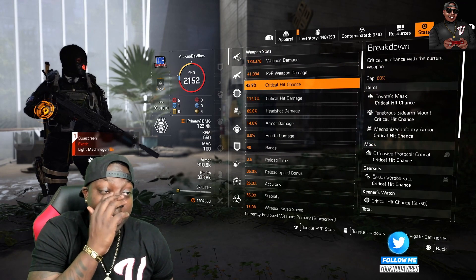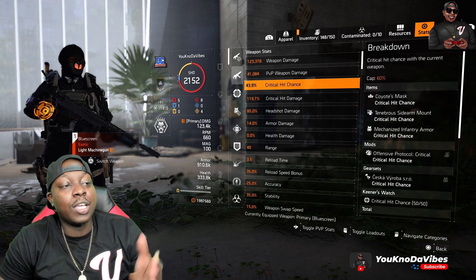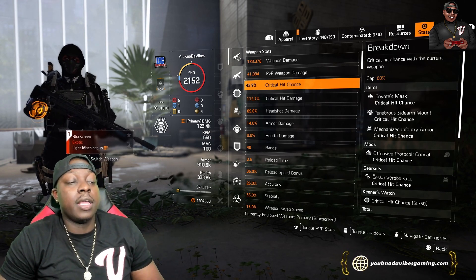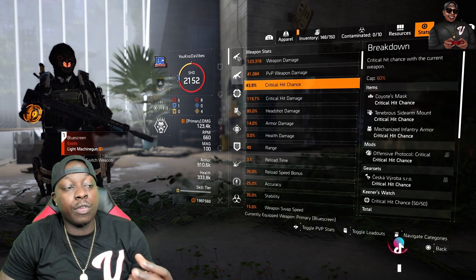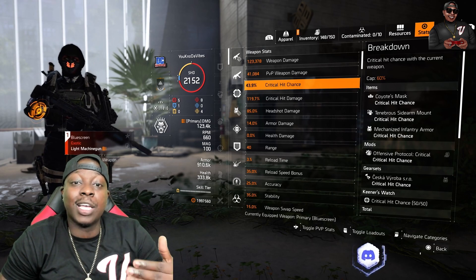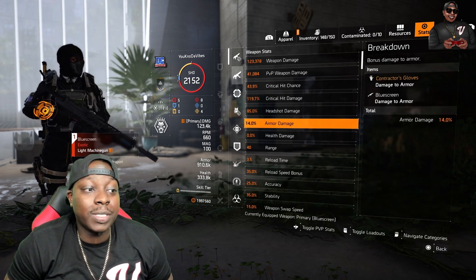For the stats — I'm going to have 43% critical hit chance. You don't really need to max this out, because you're going to be running Coyote on this build. Now a lot of people are running the Blue Screen with the Bow mask — I'm not sure why. The Bow mask does not spread status effect. People have been using the Bow mask with Eclipse, Bow mask with Creeping Death — that's what's spreading the effect. The Bow mask does increase the amount of damage that the status does to the NPC or enemy over time, whether it's over 10 seconds. You're also going to have 40% damage to armor.